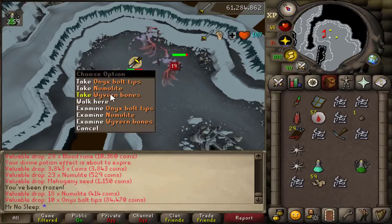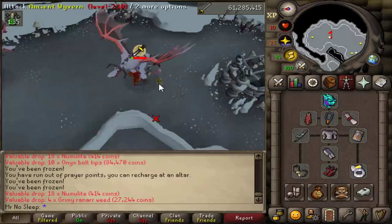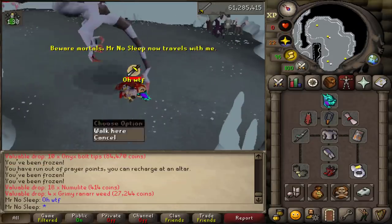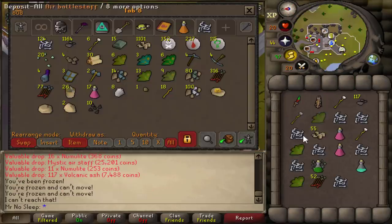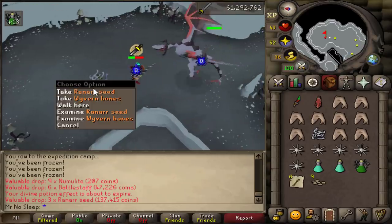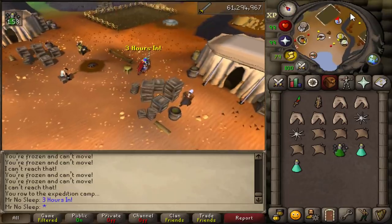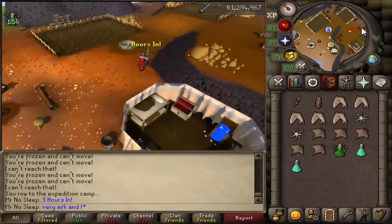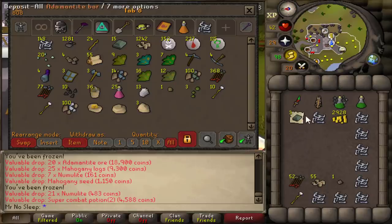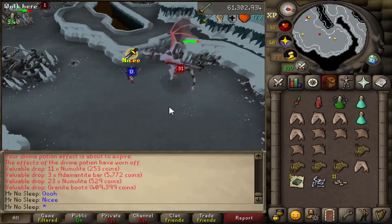Not to my surprise, I did encounter one death through the making of this video — I guess I just wasn't paying attention. These hit pretty high, so you've got to eat actively. I was using full Justiciar gear as well as a dragonfire shield. There are people who bring the wyvern shield or a different shield, but I just wanted to tank as many hits as possible. For my offensive bonus, the dragon hunter lance is definitely best-in-slot here — it out-DPSes everything else, so use that if you can afford it.